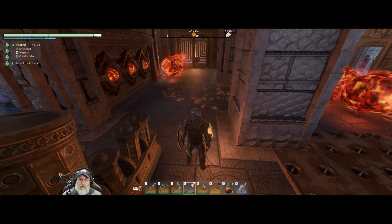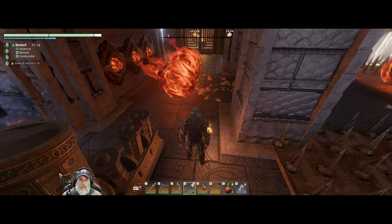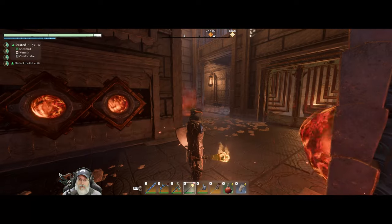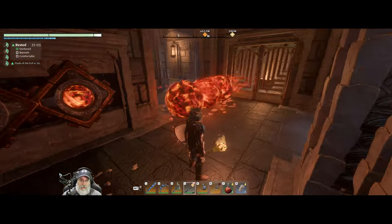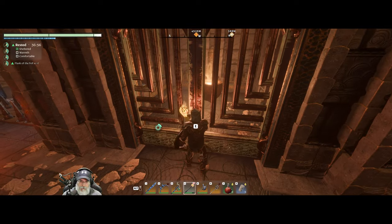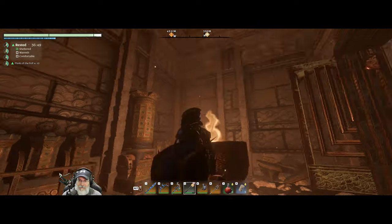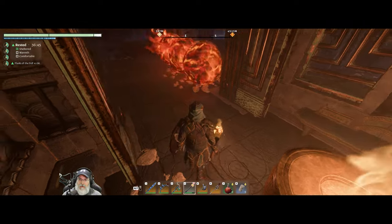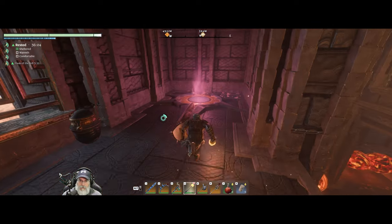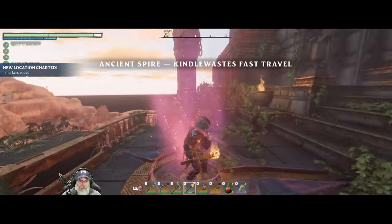Is that door openable? It looks like there might be a chest in there too. I see a brazier. That could be risky. Why did I come in here though? What's in here? It was just done to deceive us, I guess. And we've done it — nice.